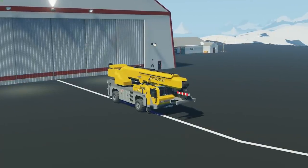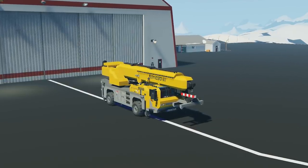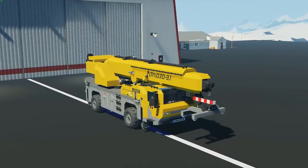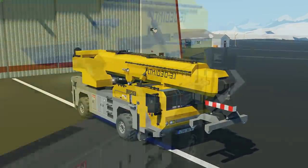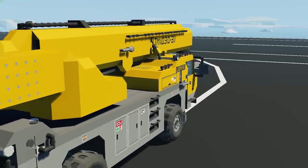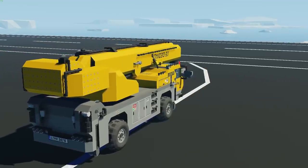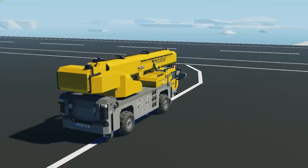Moving on to the next creation, we have the LTM 1030 mobile crane, done by a content creator called SirMurtag. His work on the workshop is absolutely amazing as always. This crane has quite a different set of features: a six-speed gearbox, 360-degree turning circle, 7,000-liter fuel tank, top speed of 25 kilometers per hour, and apparently able to lift about 20 tons of weight, which is quite impressive. Let's go ahead and spawn this in.